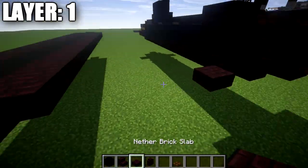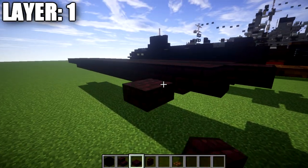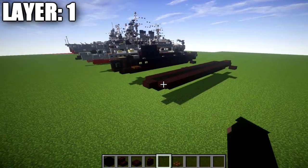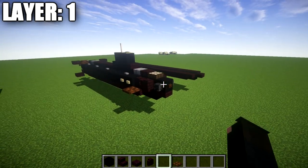One last thing to add: we want to go from these top slabs and drop down to place a half slab on both sides for the fins — the stabilizers. With that all done, that wraps up layer number 1. Let's move on to layer number 2.